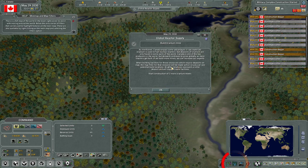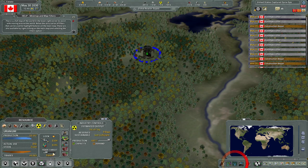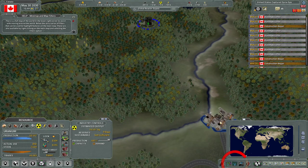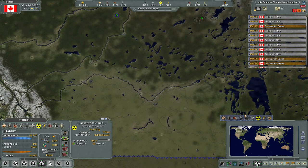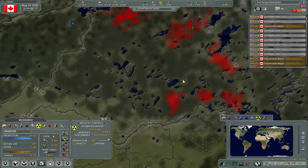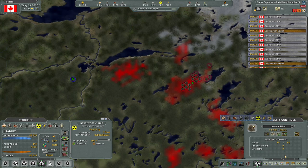Build two more uranium mines. When building facilities for resources which require deposits on the map, the map filter for that resource will be made active automatically - that's nice. Now I know it's over here. Let me find the facility controls - right there, which I feel like really belongs over somewhere else. I think the devs are aware that this placement is suboptimal.